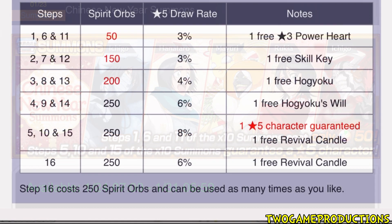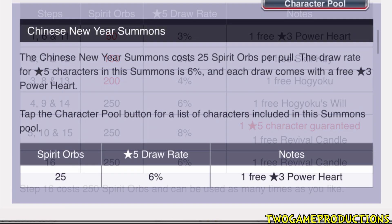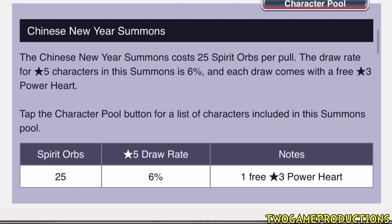Let's get into the details. The multis go from step one to five, then repeat, and once you've done it three times over it goes to step 16 only, which is 250 orbs at a 6% chance, and you get a free revival candle. You also get 25 orbs of singles and a free power heart with it - and that's really strong.